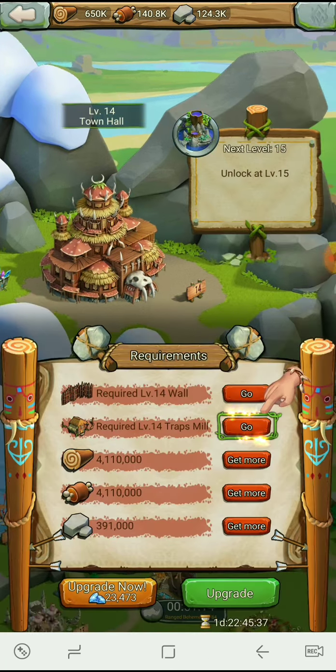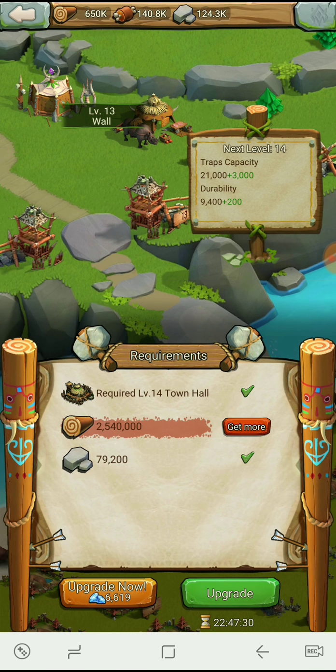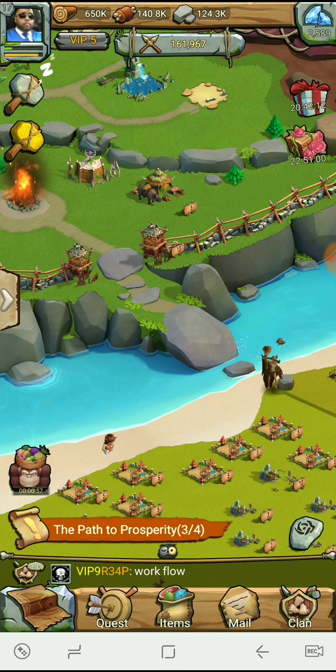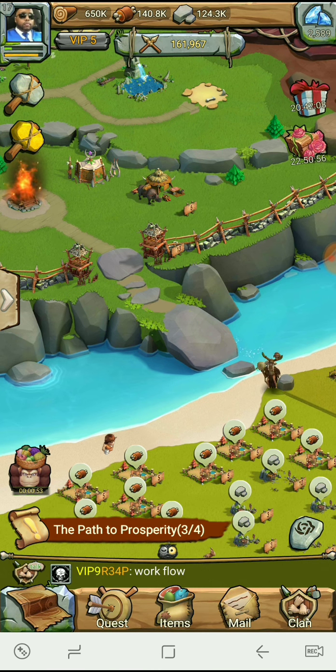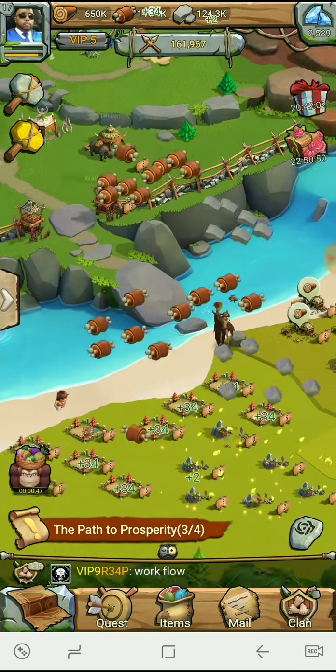Let's see what we need to get to Town Hall 15 — not that I'm trying to rush. We definitely need resources. We need the wall and the traps — that's 2.5 million wood just to get that, we have everything else. Definitely gotta get the farming here guys. I think we're okay on the fight as far as killing things — it's just our resources that suck right now.